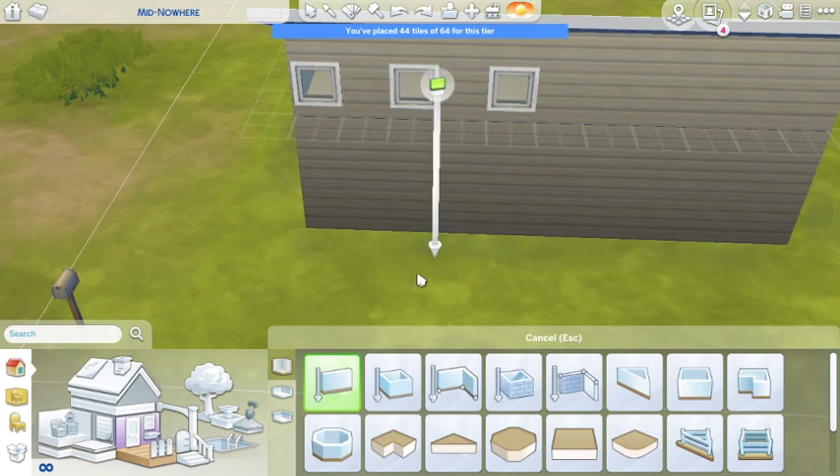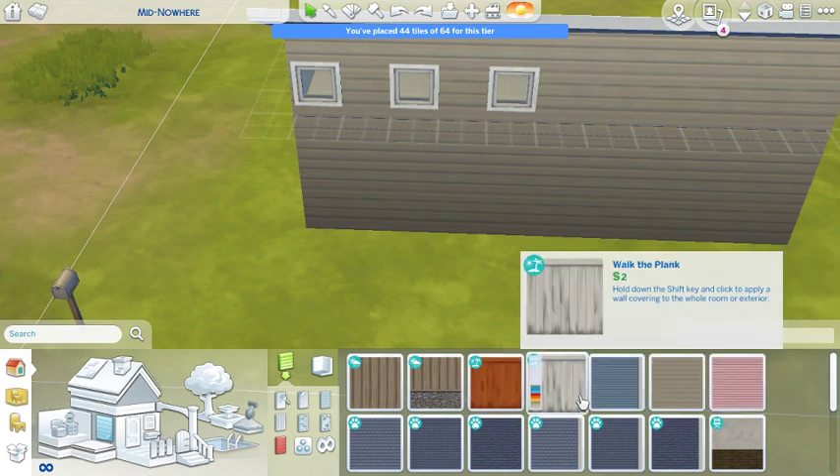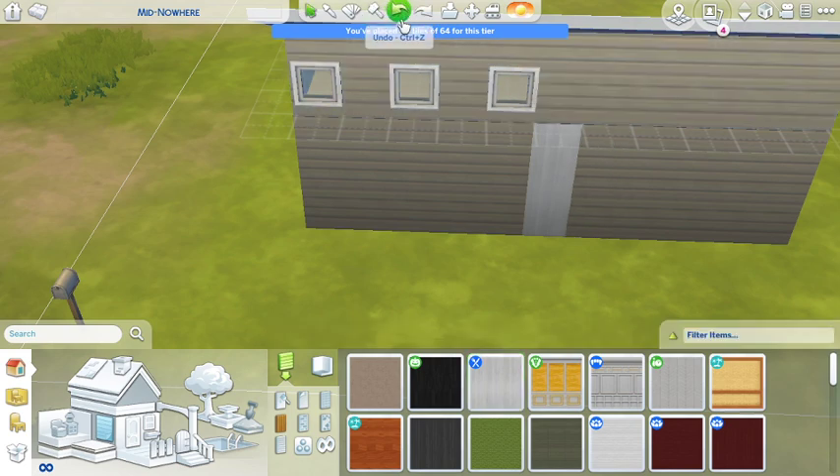So what we're going to do is just take some white boarding - I think it's just plain white boarding, at least it looks like white boarding. But the problem is it extends all the way up to the roof and I don't have anything I can do that with.